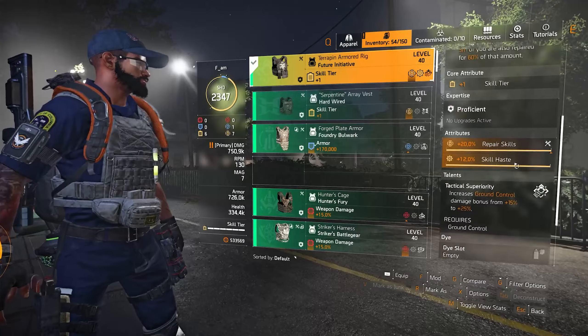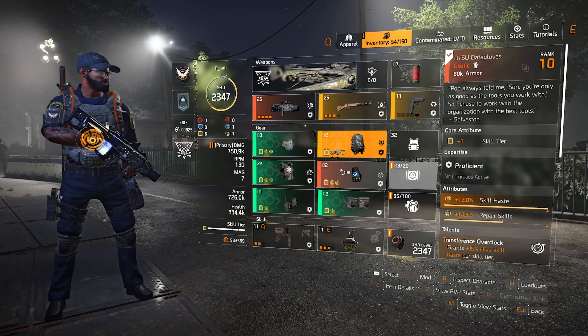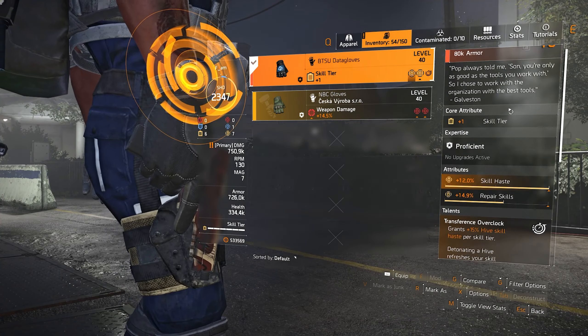I have three skill haste gear mods of almost 12% all of them — 12, 12, and 11.9.